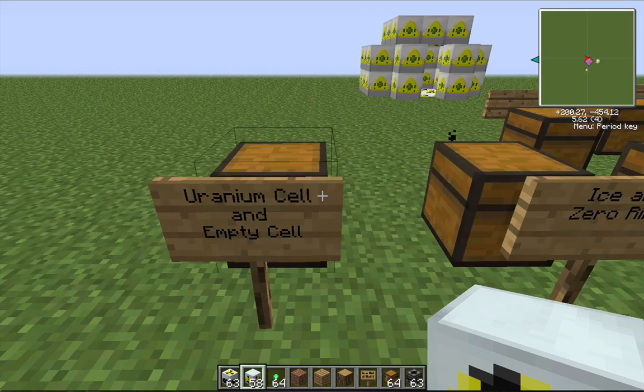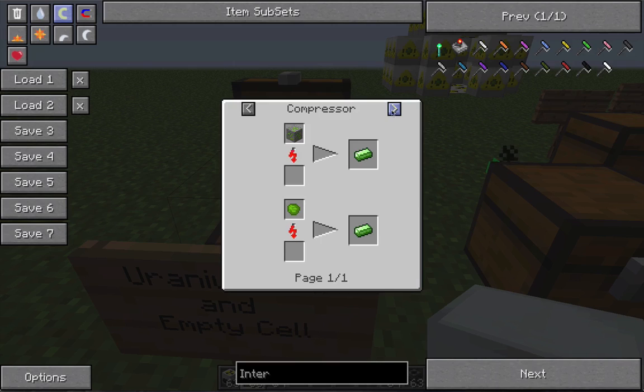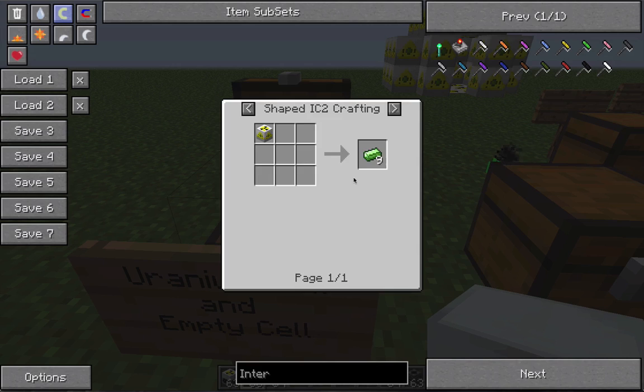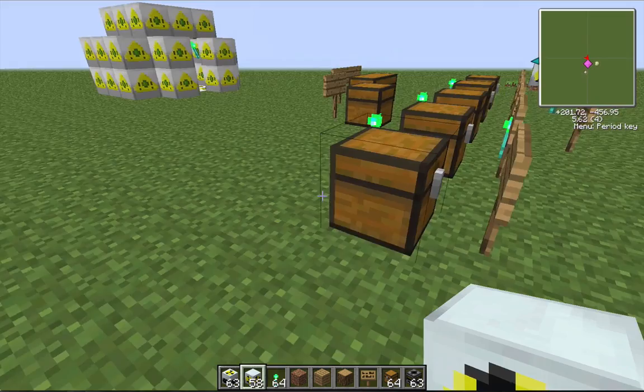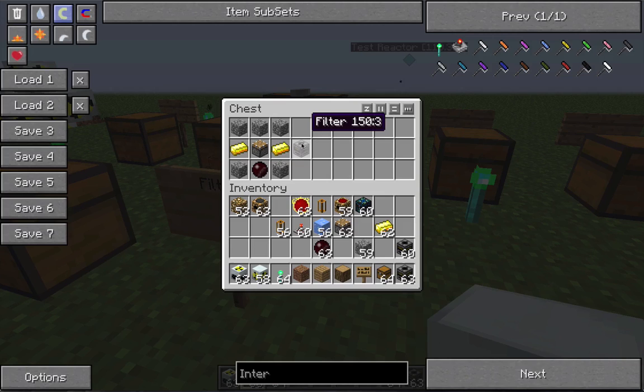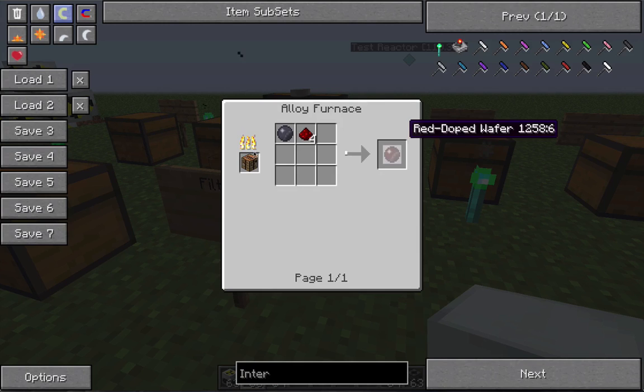You're also going to need uranium cells, which are refined uranium. You put uranium ore inside a condenser and it makes refined uranium. You'll also need empty cells, and you're going to want more than just enough for one batch. For filters you need two gold ingots, five cobblestone, one red-doped wafer, and one piston. The red-doped wafer is crafted via a silicon wafer and redstone inside an alloy furnace.